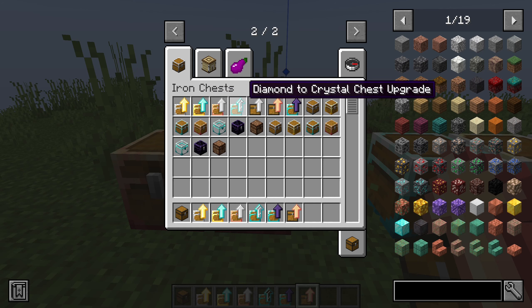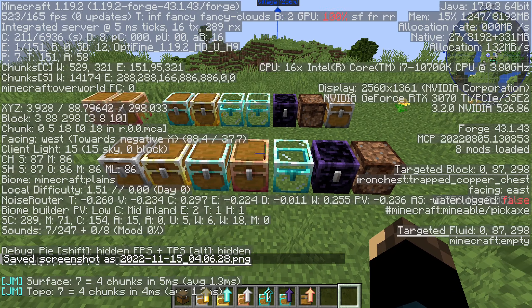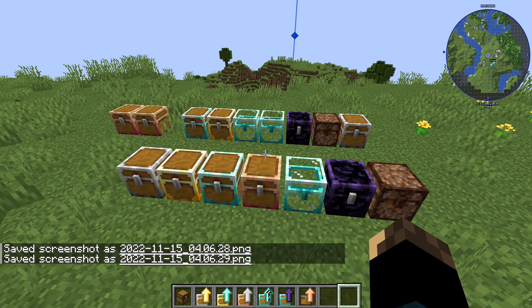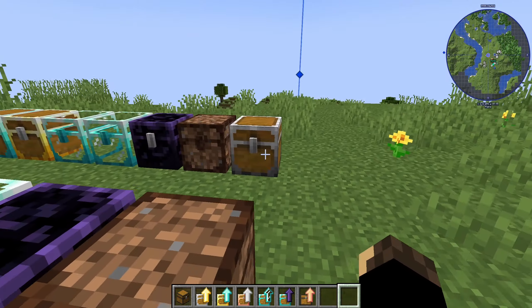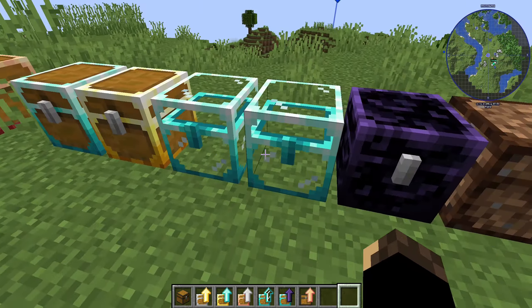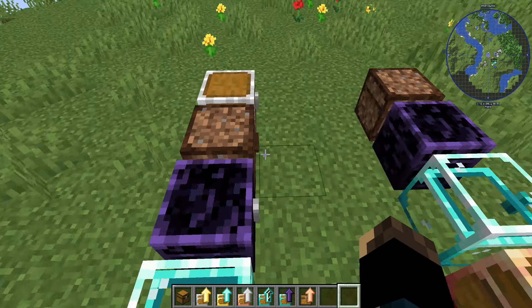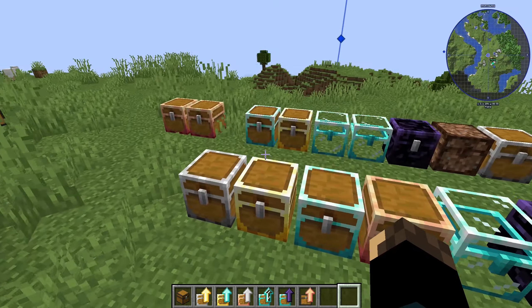That is the Iron Chest mod — it gives you increased storage and the chests look cooler too. Like, if you have a glass house it would be cool to put crystal chests in it. Anyway, I will be seeing you in the next episode. Don't forget to subscribe, like the video, and hit that notification bell. Bye bye and take care.